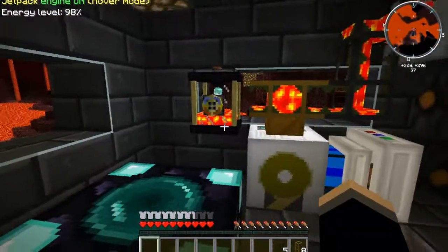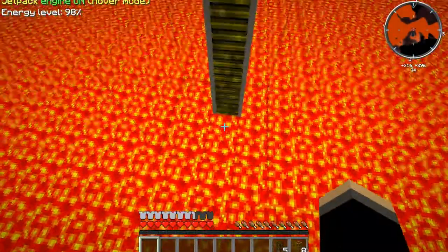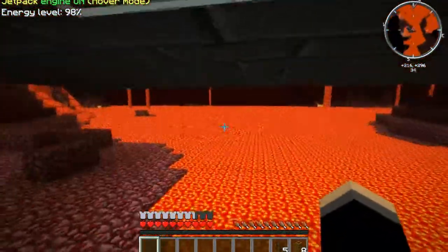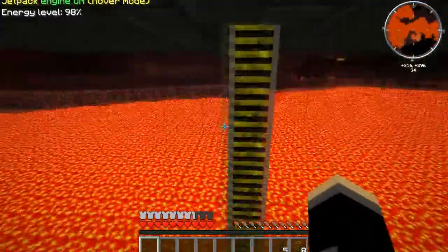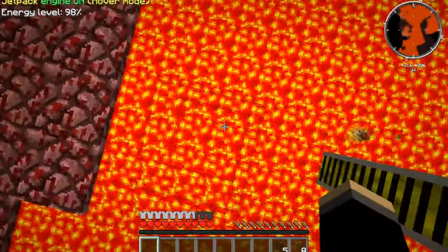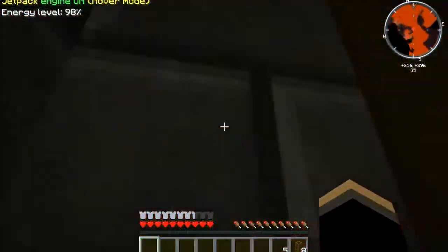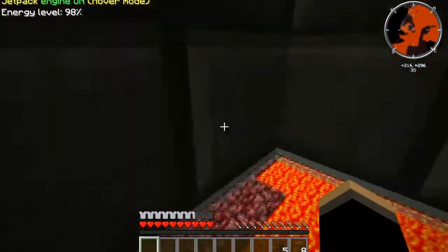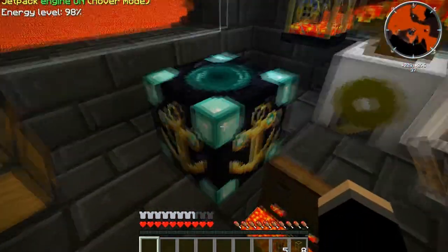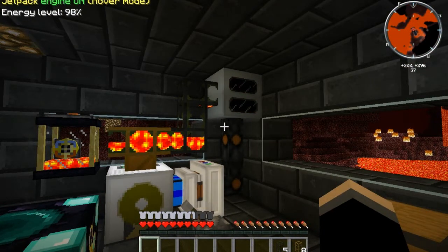We'll be able to continuously have energy pumping out of the lava. The biggest problem we're going to run into now is running out of lava, but where I loaded in this seed does not seem to be a problem right now. I don't know how deep this is, but this is a lot of lava that I'm not going to have to worry about refueling for a long time. So that's a world anchor — now these chunks are going to stay loaded. That was relatively easy.